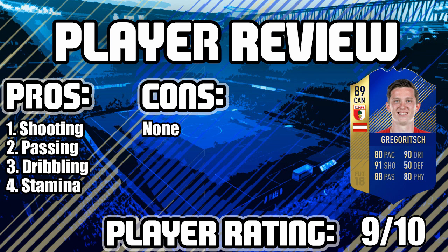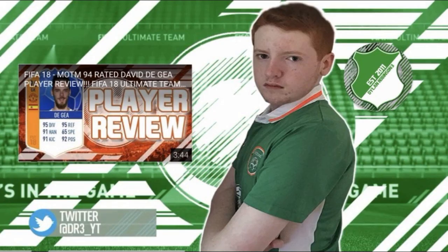Next up is his dribbling — 91 dribbling is actually the second best stat on the card, and he's a very, very good player. Rather than an evasive player at six foot four, you don't really see that much, but he is very quick on the ball. Last but not least, the 80 stamina — anything above 80 is decent, and you won't have to worry about losing stamina for about three or four matches. 9 out of 10 rating for Greg Odge — really hope you enjoyed this player review!